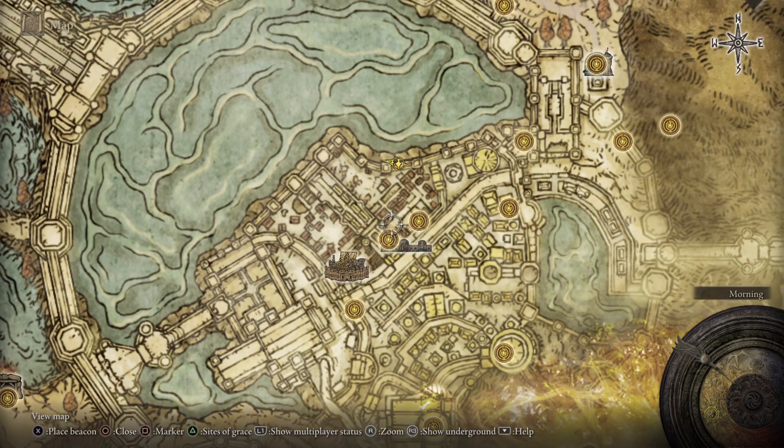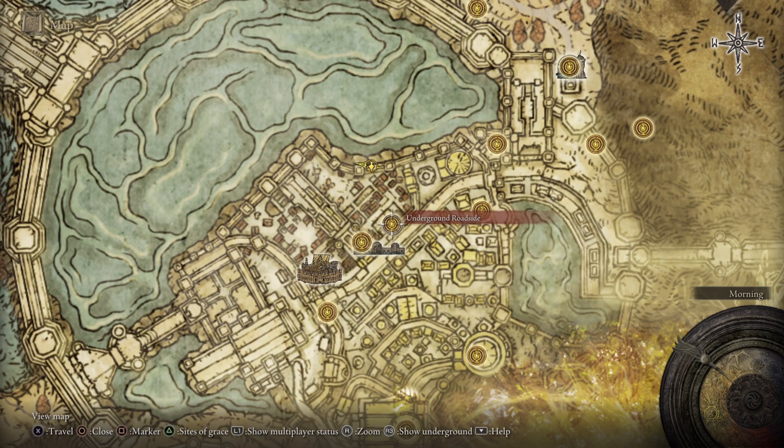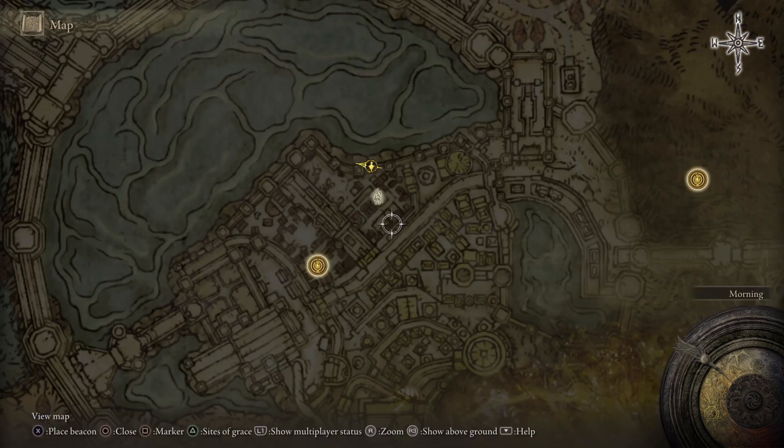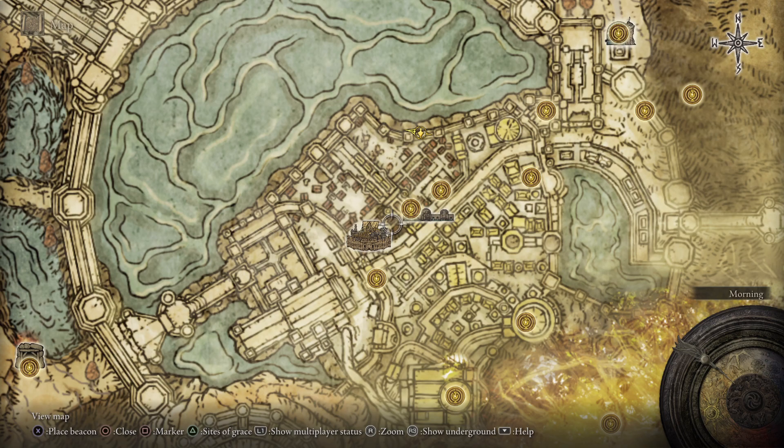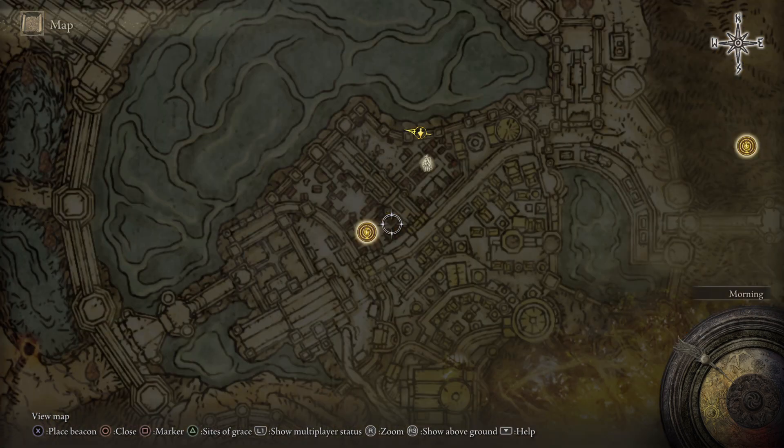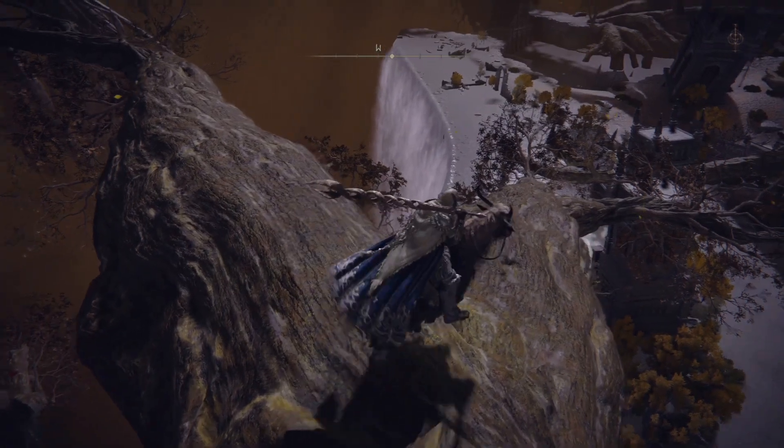Once you get up there, you can just go back and there's a small well in the ground. If you go underground, you can find — eventually, after you explore the sewers a great little distance — the Frenzied Flame. And if you go to the right, there's a secret chest room, which I'll show you after this, just so there's no confusion.